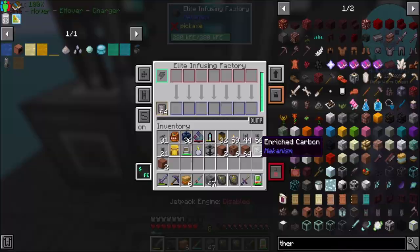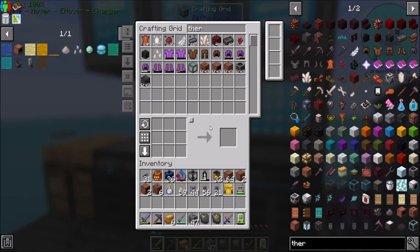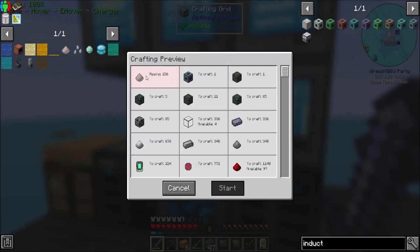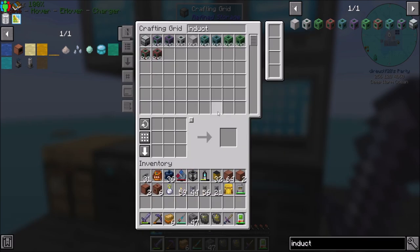We're going to need a bit more gold than we currently have. In order to get induction cells, one of the big important things we're gonna need is lithium dust. If we look at induction, I can make an ultimate induction provider except for the dust, and an ultimate induction cell except for the dust. We're also short a smudge of redstone and gold, and I'm a little bit worried about our redstone reserves because I feel like we may not have quite enough.